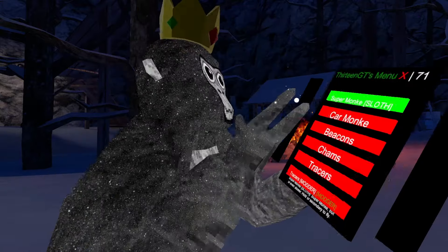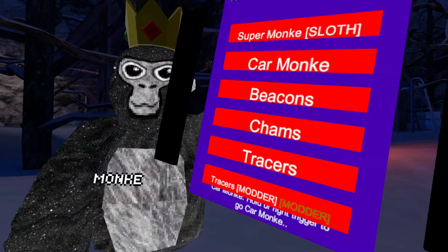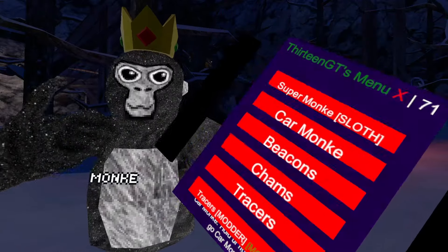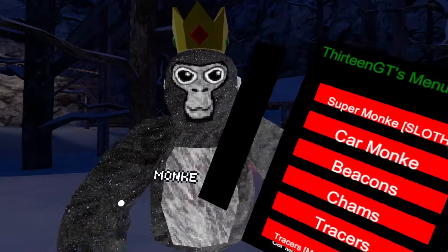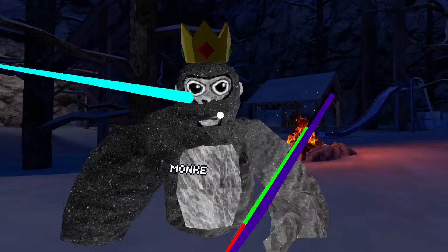Super Monkey Sloth: this will give you a Sloth Super Monkey, like this. Car Monkey: now this is really cool — you need to hold your right trigger in order to go Car Monkey. Beacons: basically, this will put rings on everyone as beacons. Charms: you know what this is. Tracers: you know what this is as well. Tracers To Mothers, Tracers Buck, and Tracers Bat — you know what these are as well, which is pretty cool.